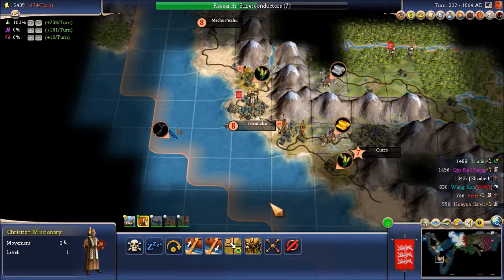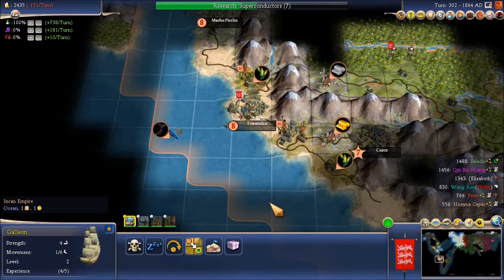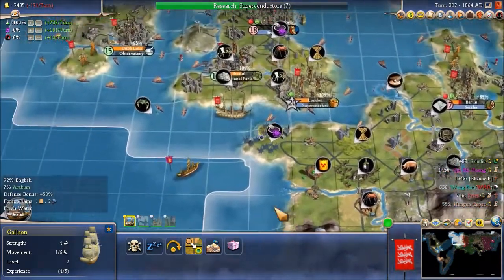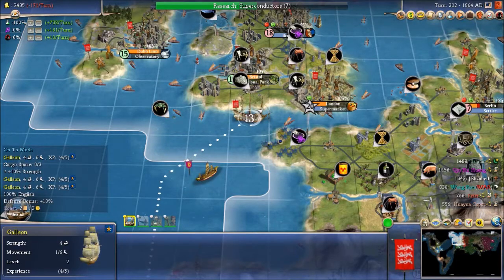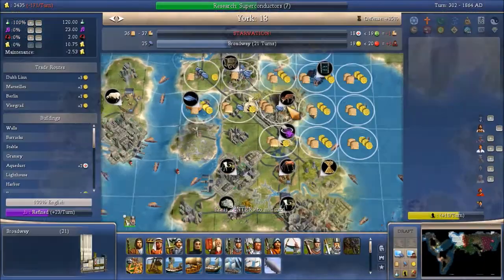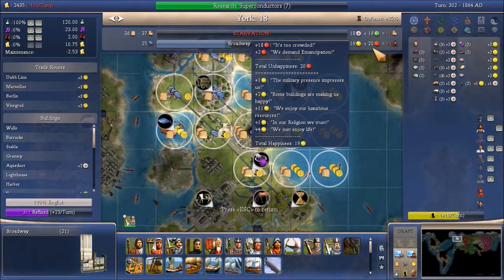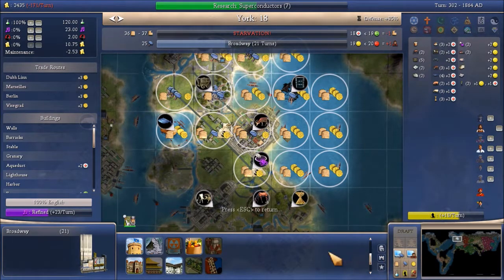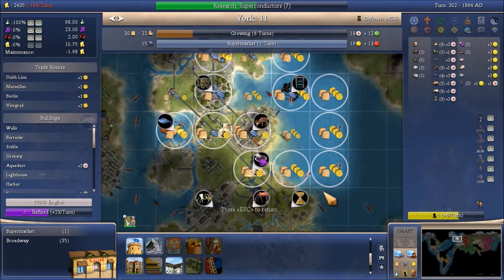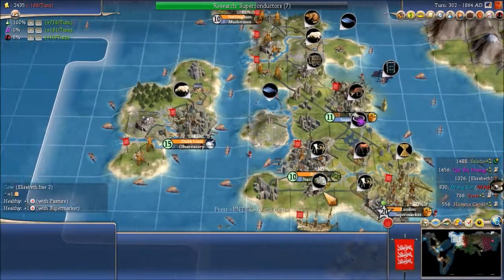Hwainakapak — HC as I call him, because I'm not sure of the pronunciation — has a choice of religion now. There's some unhappiness going on in York. Somebody's got emancipation — it's probably Kinshi. We could whip out a supermarket, which will put us behind on Broadway, but so be it. Unhappiness and unhealth here — market.